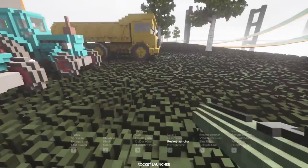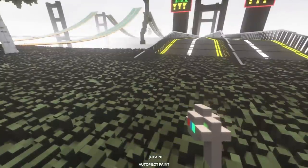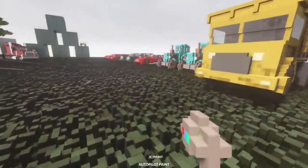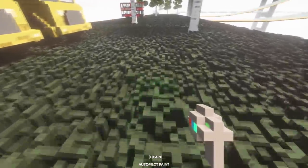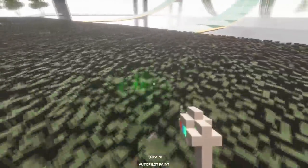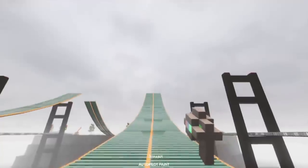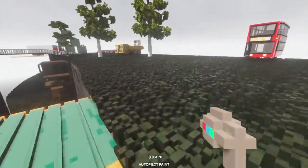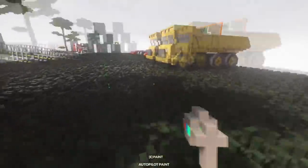Oh my God, it keeps getting better. This literally just came out as I'm recording this — this is autopilot paint. You may be asking yourself, what the hell is autopilot paint? Well, let me show you. So we are going to design something to get this car to hopefully jump over here. Right now I'm literally just holding down my button and painting a line, and hopefully we can tell pretty much anything to follow this line and, well, go die.